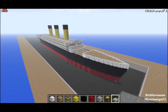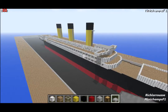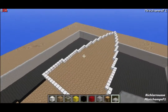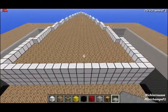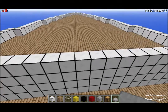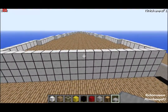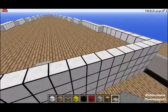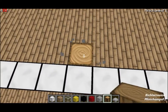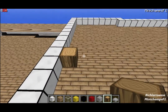Back at the build site with all 3 funnels in place. Now we're going to focus on the masts, starting with the barrel mast on the Fo'c'sle deck - this raised deck here. Find the centre block of the back wall, then one block forward of that is where you start building.